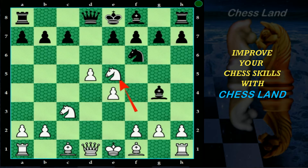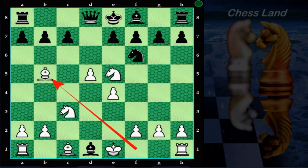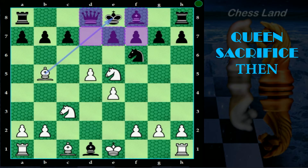Your opponent, if they have never seen this trap before or are very greedy, will without much thinking grab your queen — and that is exactly what you are expecting. On white's turn, bring your bishop to b5 and give check. Now black is facing the problem that there is no square for the king to move. The only legal way is to block the check. From here, let us check different variations depending on black's response.